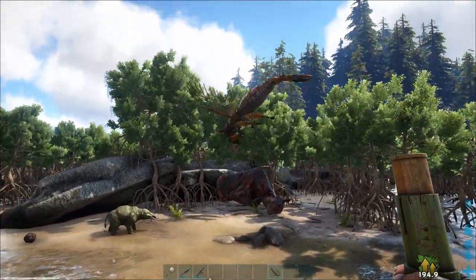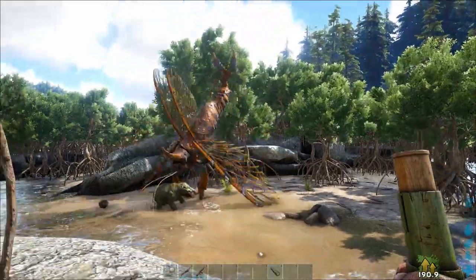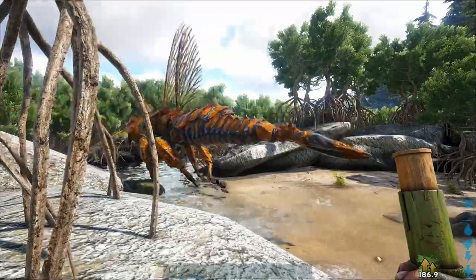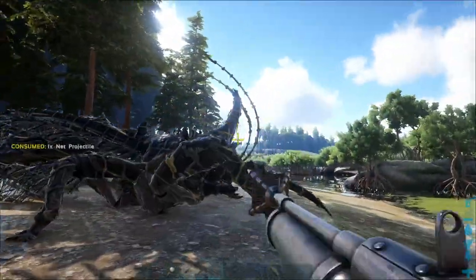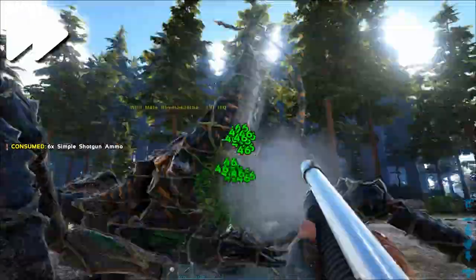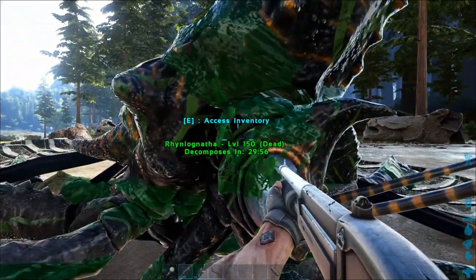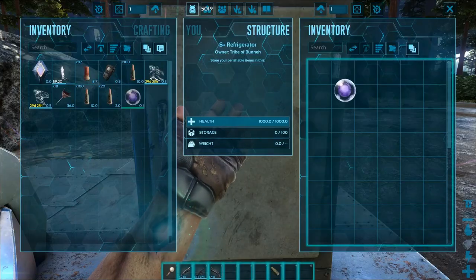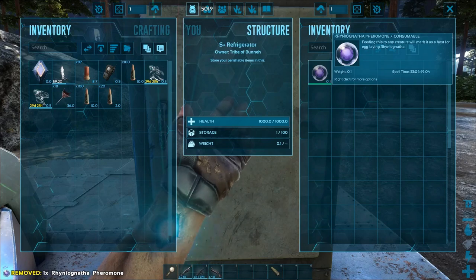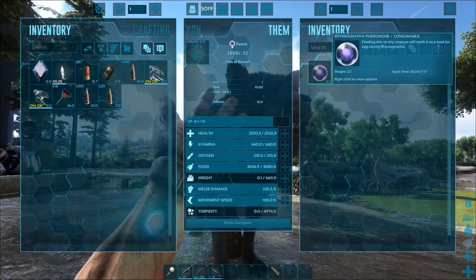Female Raniognathas are the only ones that can impregnate a creature. However, they will only do this after you've used a Raniognatha pheromone on your tame, which is only dropped by the male Raniognathas after you've killed them. Using a net gun to immobilize it or getting it to aggro a nearby structure makes the process of killing it much easier. You'll need to gather this pheromone before you start the actual taming process, but not too soon because it does have an expiration timer. This timer can be greatly lengthened by placing it inside of a refrigerator or a tamed Fenrir, so you might want to take advantage of this if you're gathering materials ahead of time.